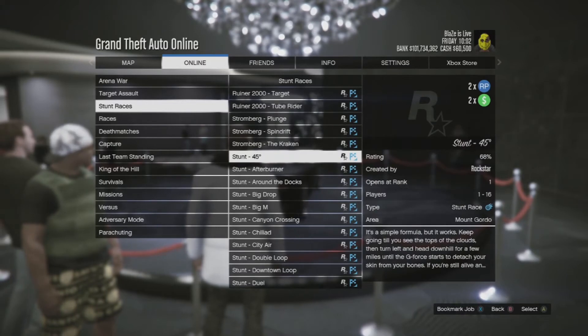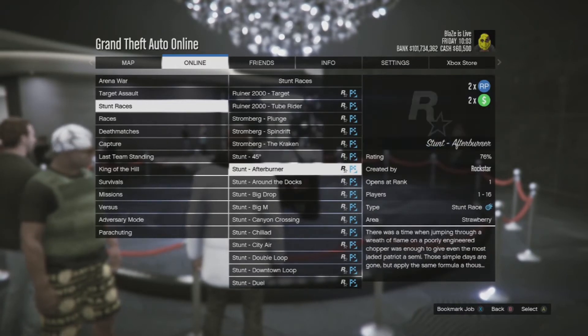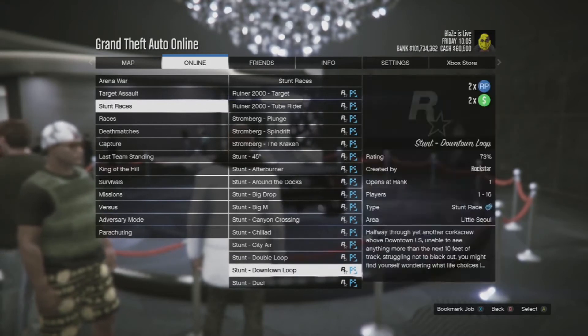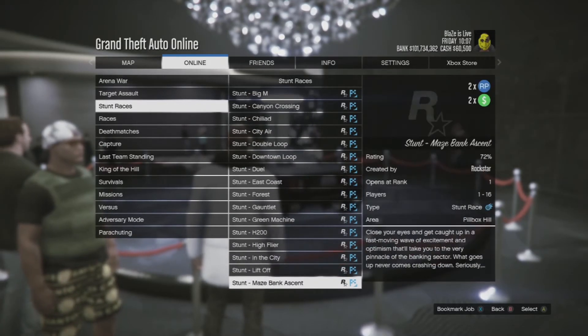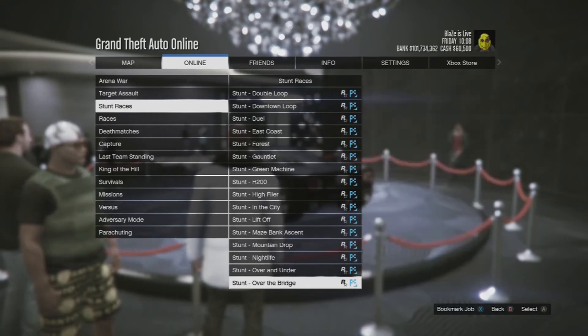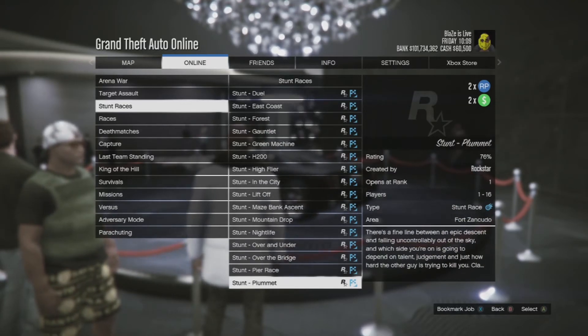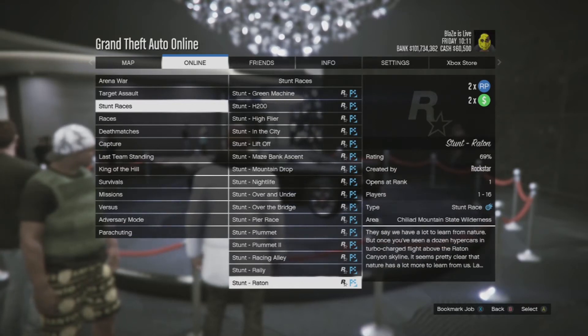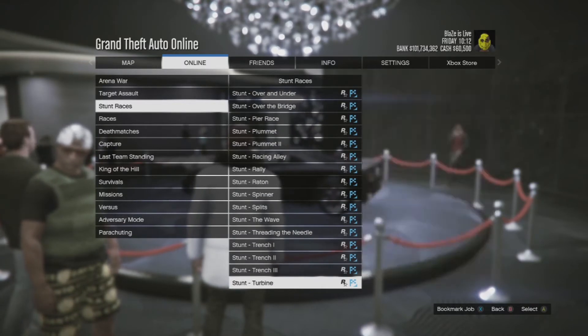We have double money on the stunt races today — the 45 Degrees stunt, Afterburn, and all the other stunt races are double money this week. Check out these jobs if you're trying something new. There's passive business income to be made, so while your businesses are piling up, definitely check out these stunt races.